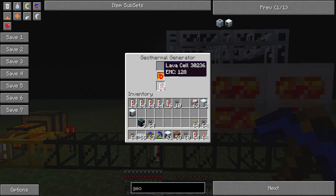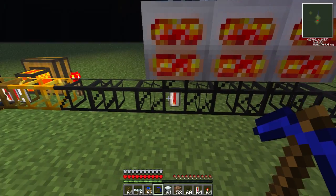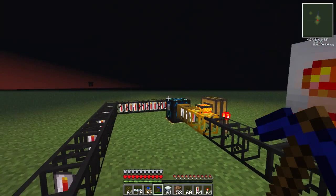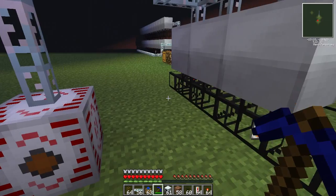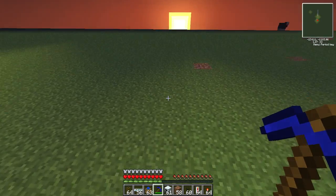At the moment these ones are full, but when they lose a lava cell another one will pop up into it. So basically it just keeps filling up and making more batteries, and then all the power goes into this MFSU. As you can see it's going up quite nicely - it's a nice little power source. I'll show you how to build this.